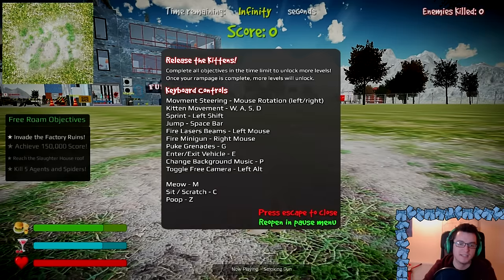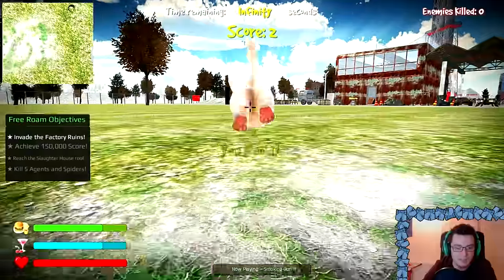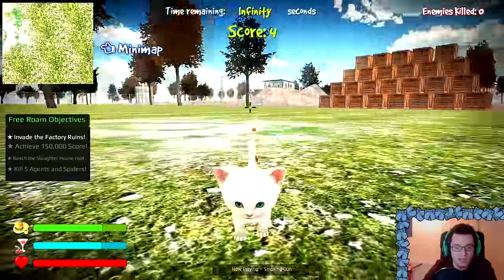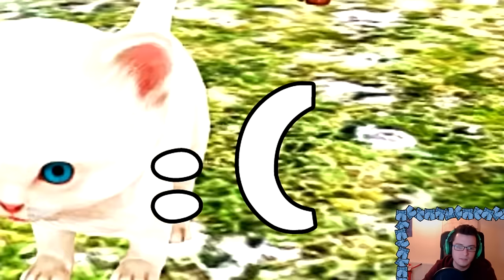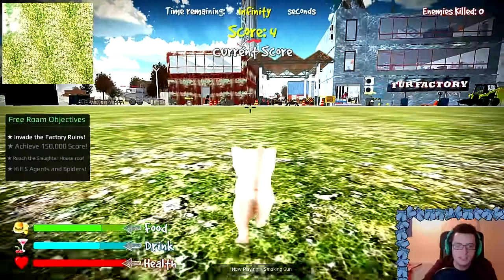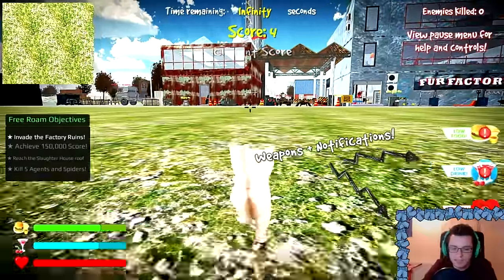Oh, that booty. Destroy everything. Release the kittens. Complete all objectives in the time limits — we'll unlock more levels. Once your rampage is complete, more levels will unlock. Okay, so I assume it's just walking around, we can sprint. I pooed. Why am I pooing? Dirty kitten. What is your name, kitten? I'm going to call you Mr. Cuddlesworth, because that seems like a wonderful name.